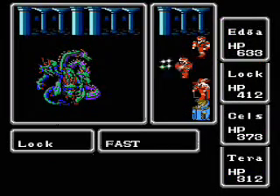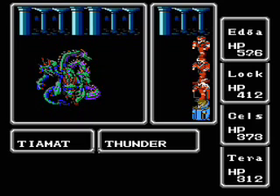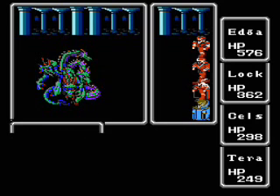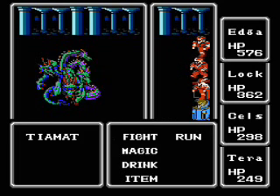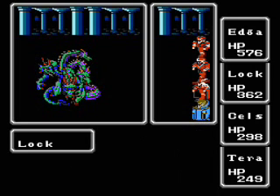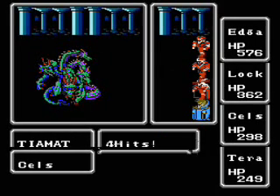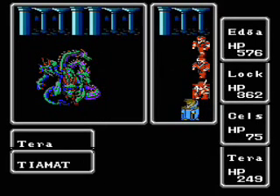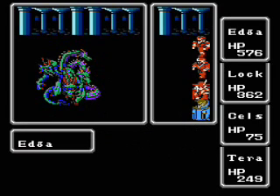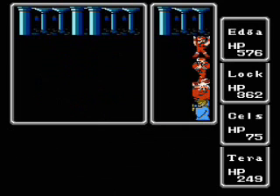Now that you have the Masamune, you should be able to deal a lot more damage. Depending on how many level 4 spell charges you have, you may even want to consider casting Fast on your black wizard. 1100 HP does take a while to go through. He does have a physical attack that hits pretty hard — I'm just glad that didn't kill my red wizard, then I'd be in big trouble. There we go, got him!